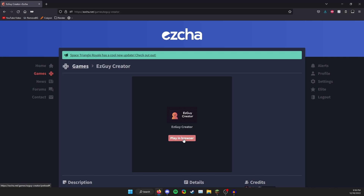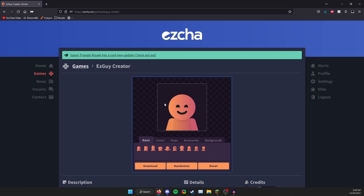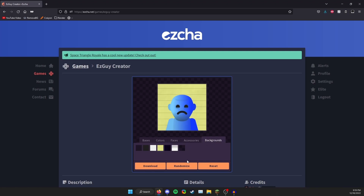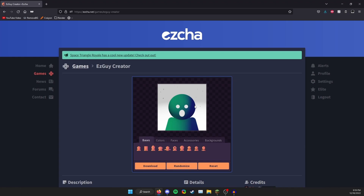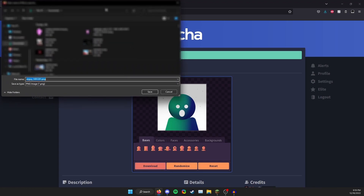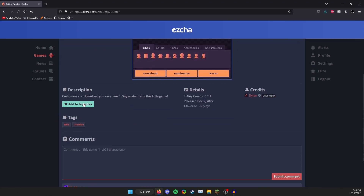The next game I really like is the 'Ezcha Guy Creator' — however you want to say it. It's super self-explanatory: this is the ezcha fella, and it's just a game where you can make your own character. If you want to be old, blue, sad, and have a Scribble Surf background, you can — or you can randomize it. You can even download it to use as a profile picture.